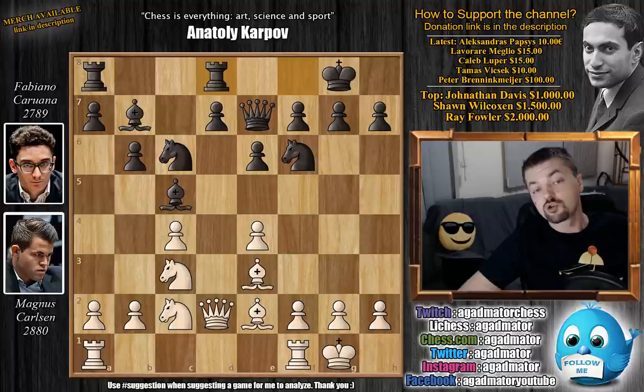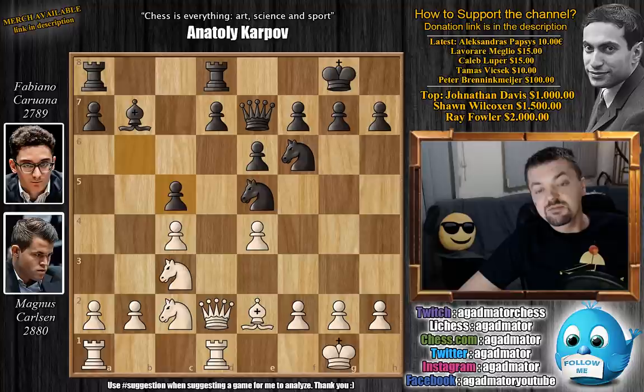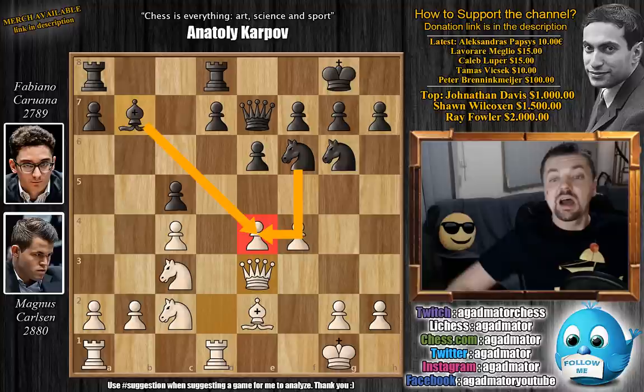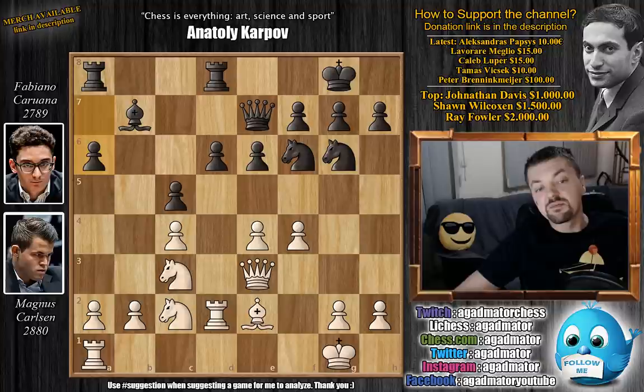We have rook to d1 by Carlsen, knight to e5, and now comes bishop captures on c5, pawn captures on c5, and now f4. Carlsen forces Caruana's knight to move from the very nice central square e5. Knight to g6, and now queen to e3, giving more protection to the e4 pawn as it is attacked by both the knight and the bishop. We have d6, and now comes rook to d2. Carlsen wants to double up on the d-file, and Caruana will try to do the same — first a6, taking away the b5 square from Carlsen's knight.